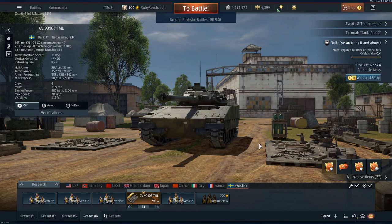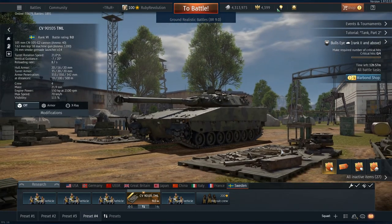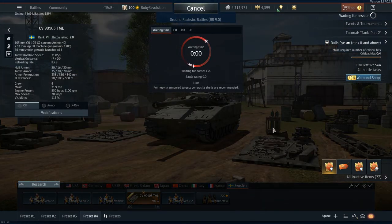Anyway, what we're going to do today is take this out into some ground realistic battles to see how this Swedish Whippet gets on in a couple of games. It is very much just as it is when the patch drops — there's a clusterfuck right now with Sweden on Sweden, Sweden on the same team as the other team, a massive clusterfuck. But we'll see how we get on. So let's get going.